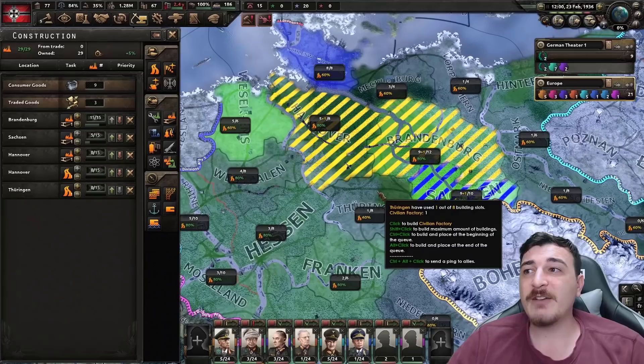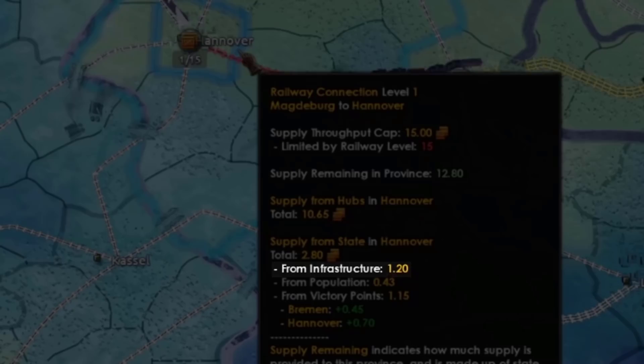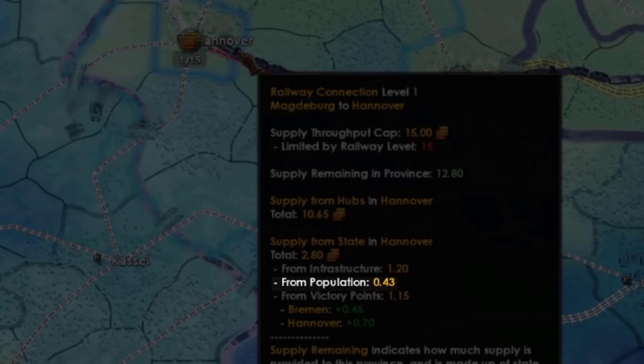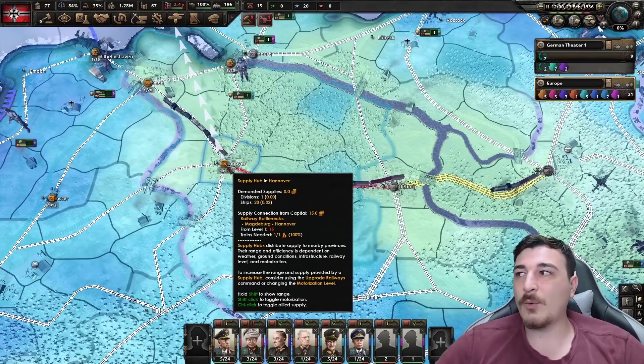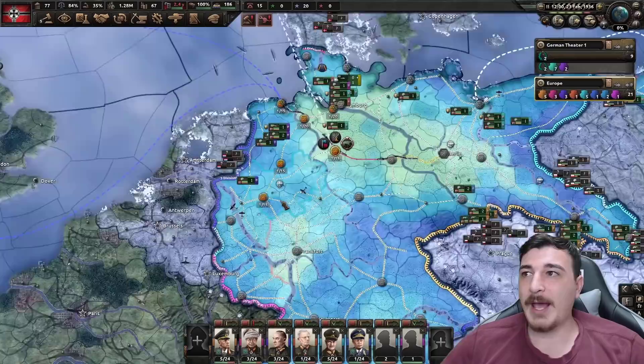Infrastructure is capped at level 5 and gives 10% more resources and 20% faster factory construction per level, but it also plays a role in local supply. For example, in this province we're getting 1.2 supply from infrastructure, 0.43 from population, and 1.15 from victory points — totaling about 2.8 supply in Hanover even if completely disconnected from the capital. Of course, we still need the 15 supply coming in from Berlin.